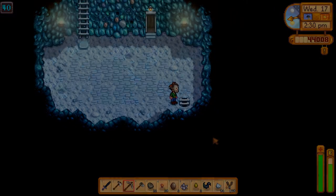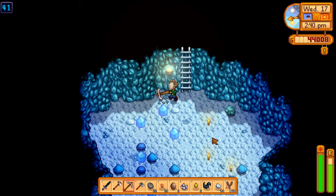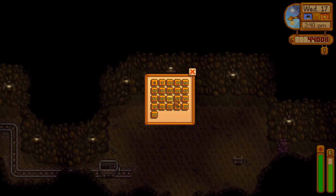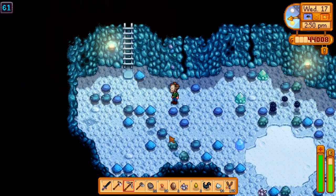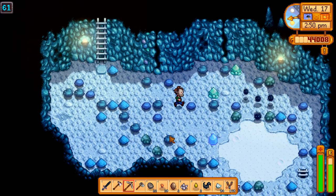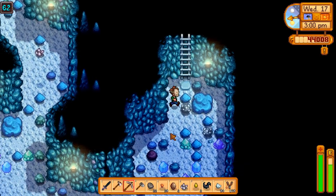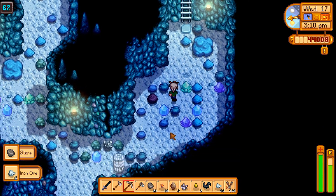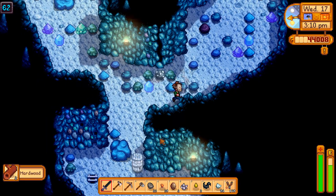Maybe going to floor 21 and resetting constantly was the best thing. All I'm going to find here is iron, I'm pretty sure. Let's try something else — there were floors like gold floors where I felt like I was seeing a lot of copper before. This is not a gold floor. Let's just go through this and see what we find. I'll take iron real quick; I'm not gonna turn down any iron.